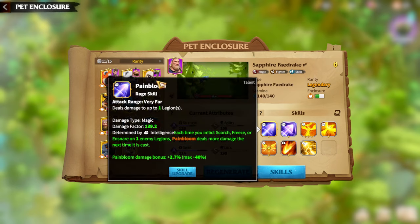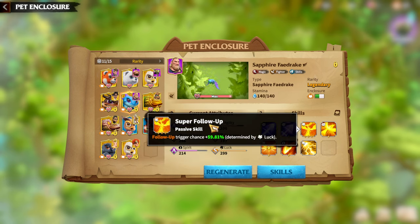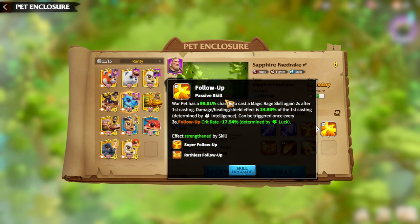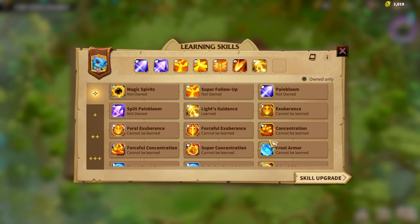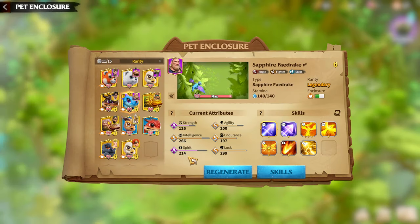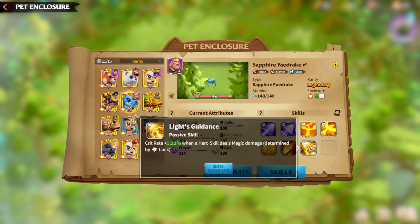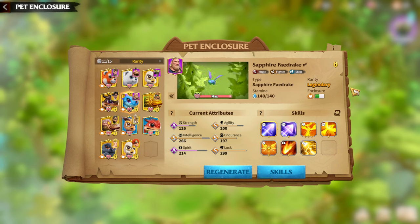To find out which attributes are main for a Warped, just click on each skill to see which attribute it scales with. For example on Sapphire Fade Rake: Intelligence here, Intelligence here, Luck on Super Follow-up — Follow-up Synergy is amazing for Mage Warpeds. Spirit is on Resonance, and Split Painbloom scales with Spirit. So Intelligence, Spirit, and Luck are clearly the main attributes. Never forget that attributes aren't just numbers — they directly increase the power and effectiveness of your Warped skills. Low attributes mean way less damage.